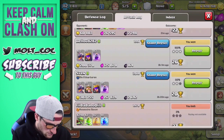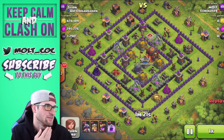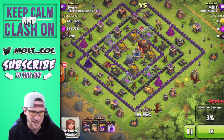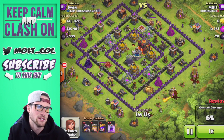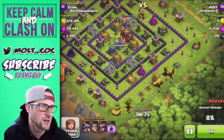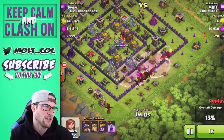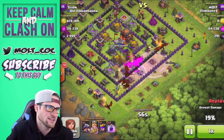We've got this bottom one at 60 percent, 478 available gold, and 3,290 dark elixir. We're gonna drop off these dragons over here and get them centered on this elixir pump right here, then we're going to just spam them and head them in there, get our rages going because we've got to get those air defenses down.